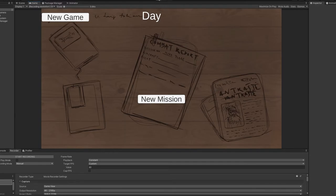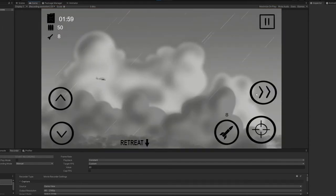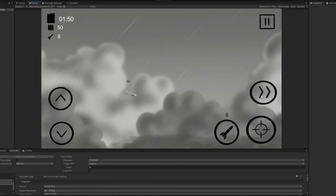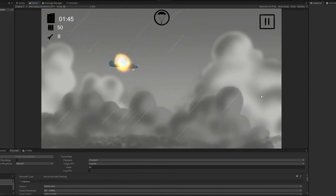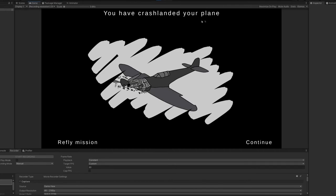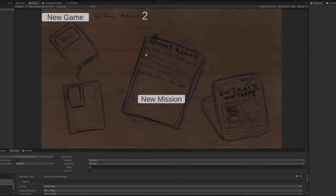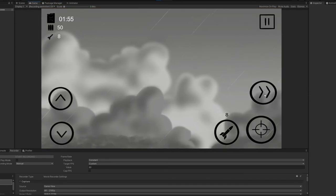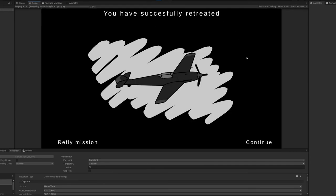The day number is 1, meaning we are on the first day. If I click the new mission button now, it should launch the mission. The mission launches successfully, and if I press resume I can play the game. Let's see what happens if I crash into the enemy — we get an end game scene which says 'you have crash-landed your plane,' and you have two options: refly the mission or continue. If you press continue, you are forwarded to the second day, and as you can see the number changed. If I press new game it goes back to 1. If you complete the mission successfully or retreat, you get a message saying 'you have successfully retreated' with a happy picture. Everything seems to be working just fine.